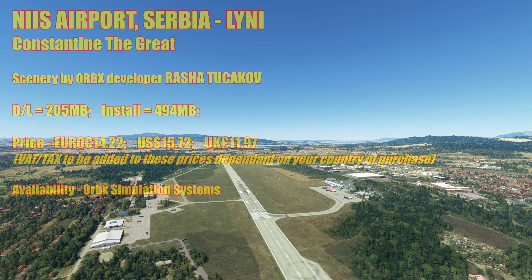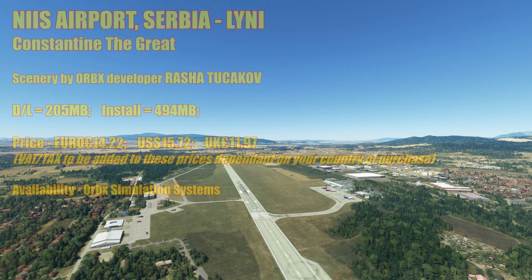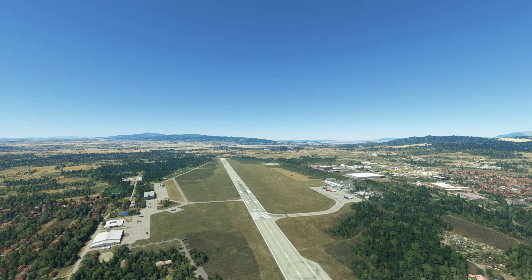This is NIIS — Konstantin the Great Airport in Serbia, ICAO code LYNI — created by Orbx developer Rasha Tukakov. The download is just under 205 MB and it installs at just under 494 MB. Priced at 14 euros and 22 cents, which equates to $15.72 US or £11.97 UK. You will need to add VAT and tax dependent on your country of purchase. Currently it's available only from Orbx and you just need the Orbx software to download and install it.